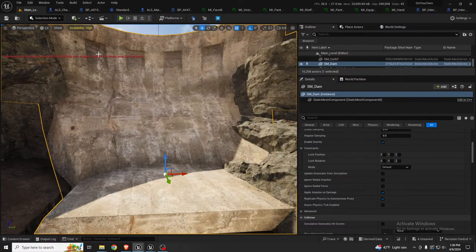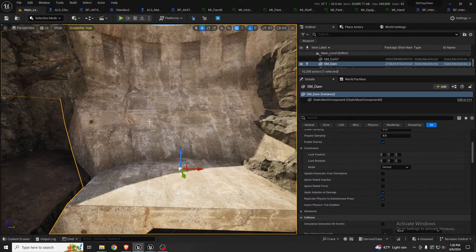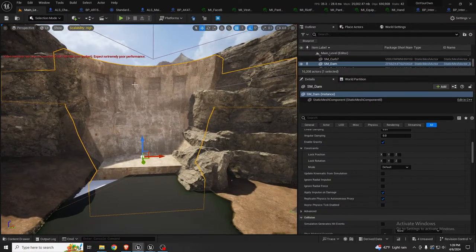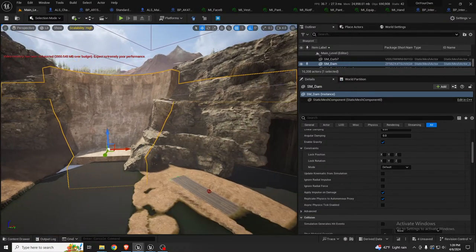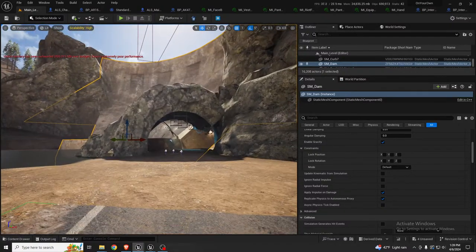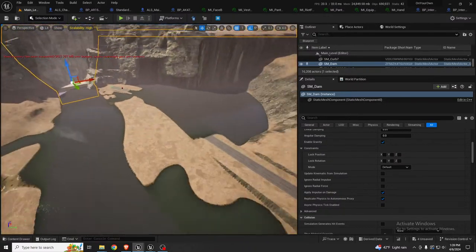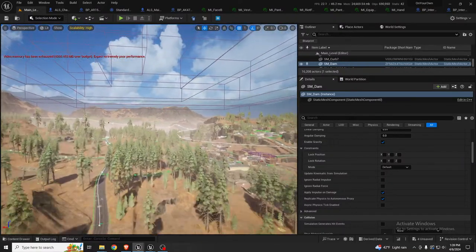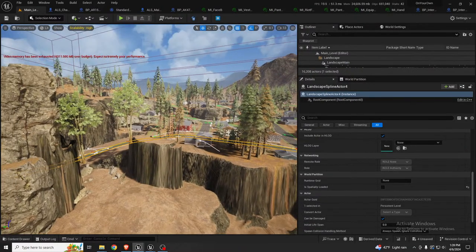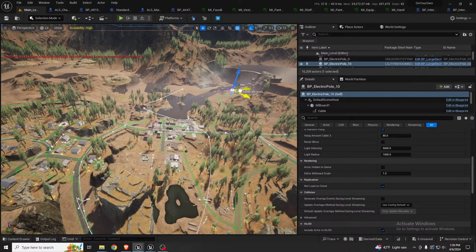It was a good easy way to visualize the scale — since you're going to be down here the scale is about where it needs to be. I still need to refine it and the area around it — maybe we'll look at that during tomorrow's stream. In the meantime let's get to it and place some of these electrical poles around the road through here.